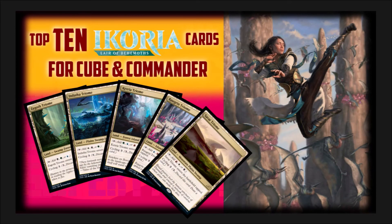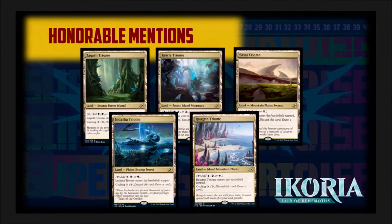Ikoria has a lot of interesting cards and a lot of fun new mechanics. Obviously I could not put every card I wanted on the top 10 list, so we are going to have a few honorable mentions. The first honorable mentions are the obvious inclusions of the five Triome Tri-Lands. They're really solid — they're gonna work great with fetch lands, but that's the problem. They're gonna push the price up of fetch lands, so they cannot make my top 10 list.